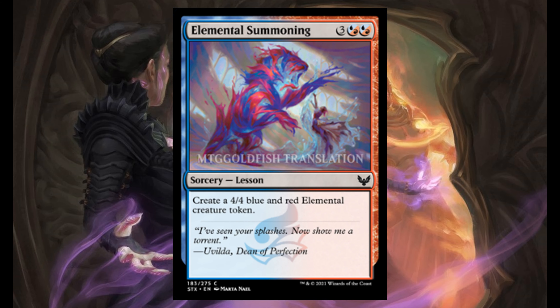Elemental Summoning — 3 and 2 hybrid mana between blue and red. It's a sorcery, and it's a lesson. You can tutor these lesson cards with Learn. If you don't know how to play Learn, I did a tutorial explaining how this particular mechanic works. Create a 4/4 blue-red elemental creature token.